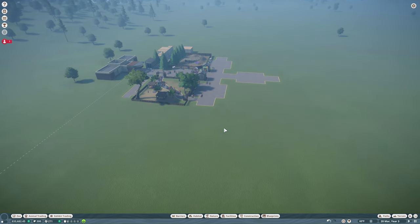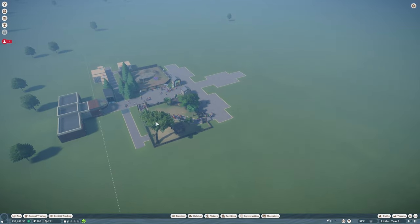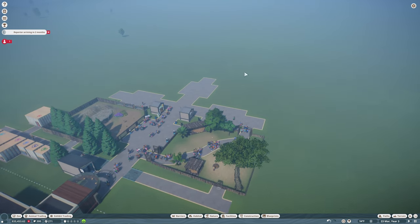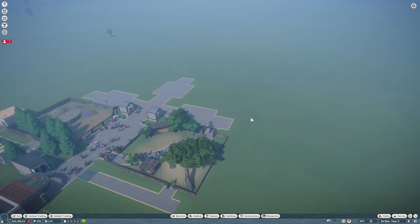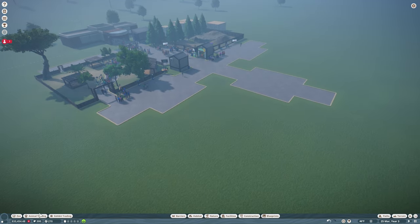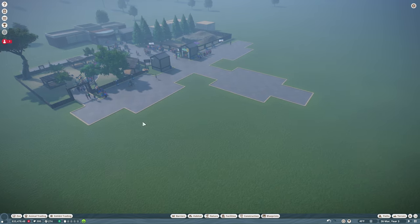But today what I want to work on is planning out some of the zoo so that now that we are stable, we can start building a different style. Although maybe we should get two more habitats in for now. Yeah, we'll get two more habitats in today.